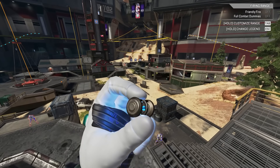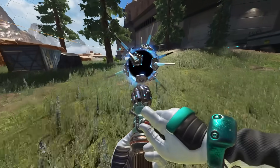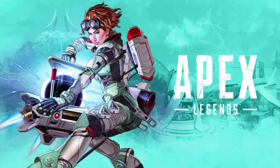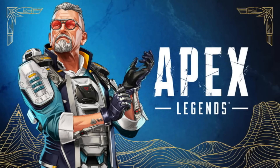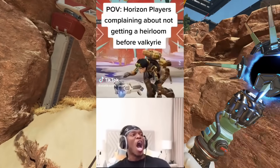'Even longer than you, Newt.' This is a cheeky reference to the amount of time it took Respawn to release this heirloom. Horizon came out in Season 7, and her heirloom was released in Season 17 — people had to wait 10 seasons for it, and it became a meme.